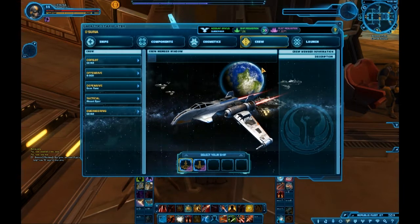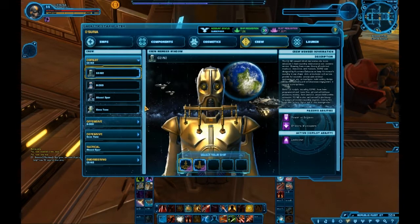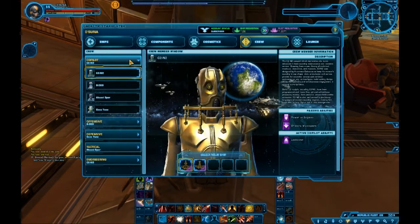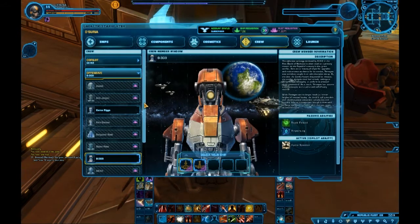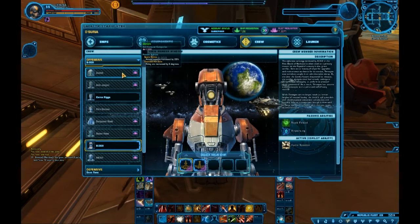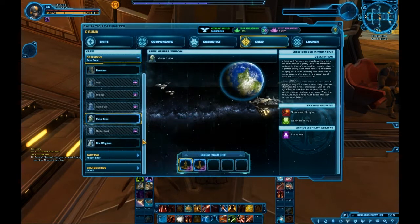We have the crew section, which I think is a little unique. You can choose whichever crew to place on certain parts of your ship, and they will provide you with some bonuses such as passive abilities. If they're in the co-pilot seat, which is the first one, they will provide you with an activatable ability — pretty nice. It allows for a lot of customization. There are actually class-specific companions that you can hire with fleet requisition. I'm not sure if these are unlocked if you have high affection on alts, but hopefully that will be clarified later on.